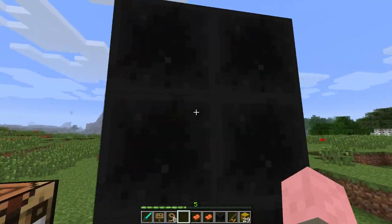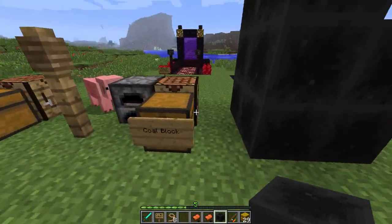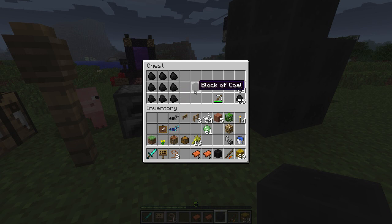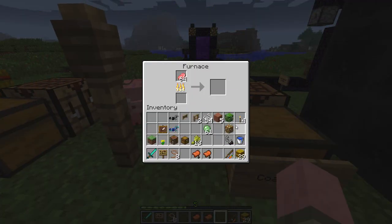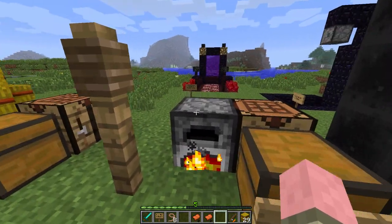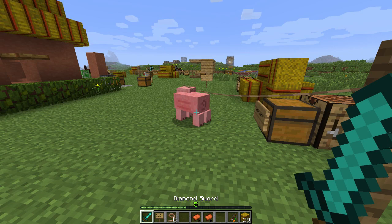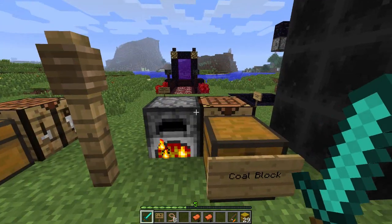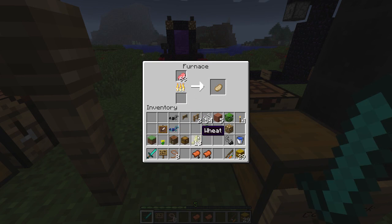So, coal block — this is new. It's a building block and you can build with it. It's pretty. We make it like so: nine coal, bam, block of coal. And you can cook with it too. That one block will literally cook 72 pieces of stuff in your furnace.